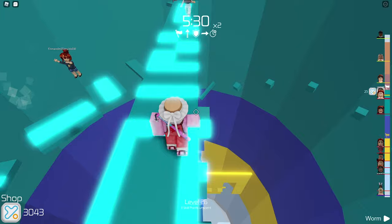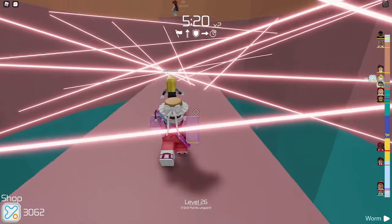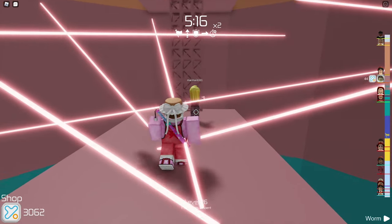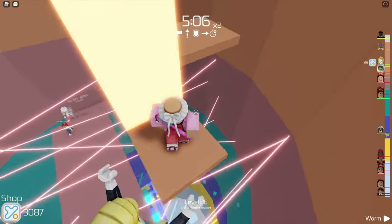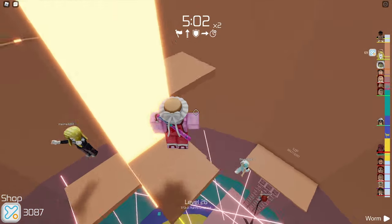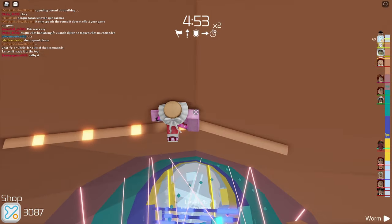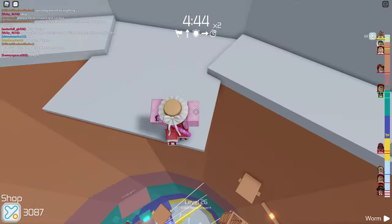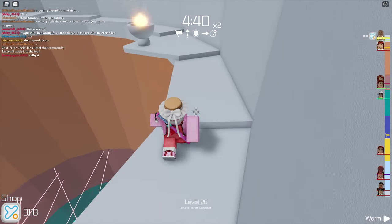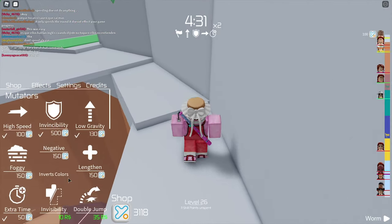We're getting closer to the top right now, but even if we would die it's not that bad because we have a checkpoint here. The only bad thing that can happen is we would fall down. All we gotta do now is this last part right here. Can I just jump to the top? Awesome. And there you go - we're doing quite okay. I guess the last part right here, and we did manage to finish this one. We get 100 exiles.